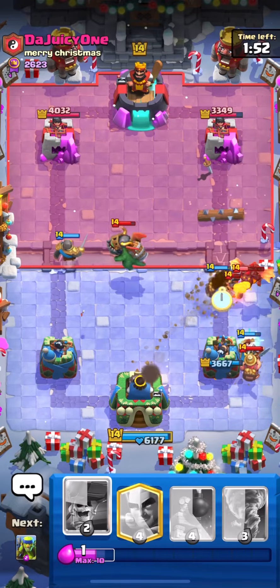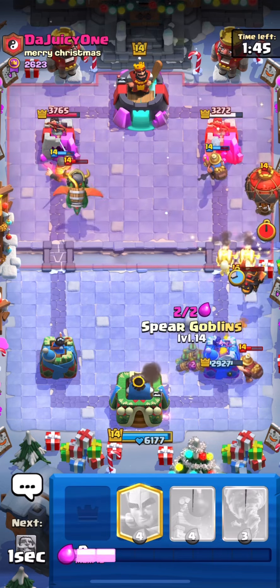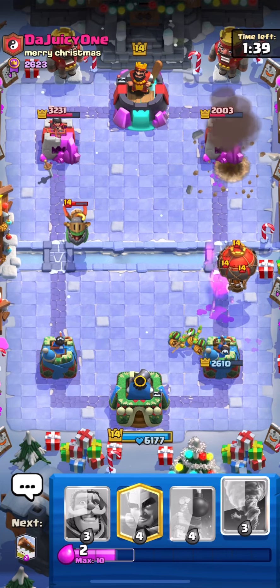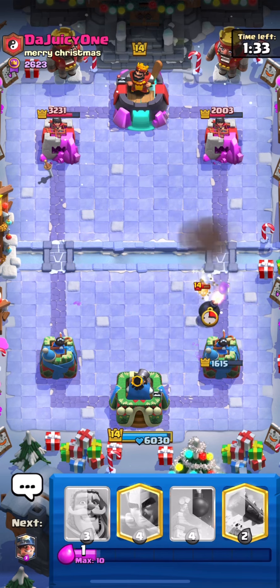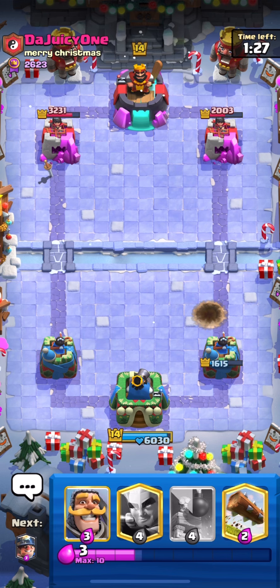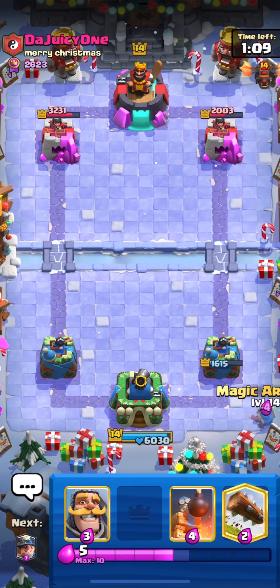He Mines our Magic Archer. Wall Breakers and Spear Goblins - hopefully he doesn't have a Zap or Snowball. The Wall Breakers connected to the tower - I'll Tornado everything back. This wasn't that bad - it could have been a lot worse. We got some good damage; he got some good damage too, so everything's equal. In this matchup I think he has Arrows and Zap - I don't think he has Fireball. So we could probably win this.